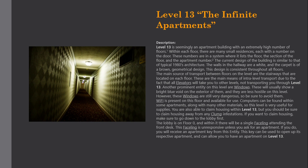The walls in the hallway are white, and the carpet is of a brown geometrical design. This design is consistent throughout all floors. The main source of transport between floors are the stairways located on each floor. These are the main means of intra-level transport due to the fact that all elevators will take you to other levels, not transporting you through Level 13.